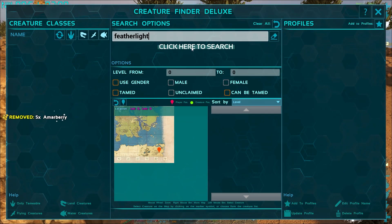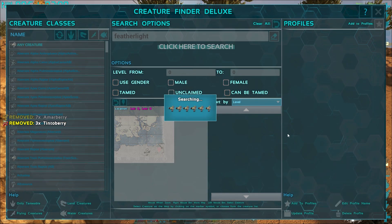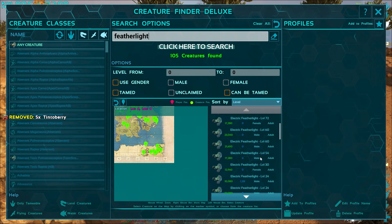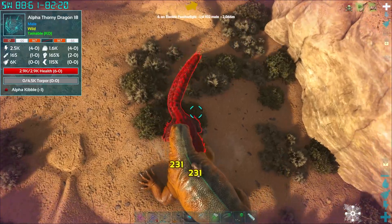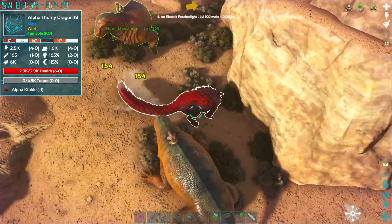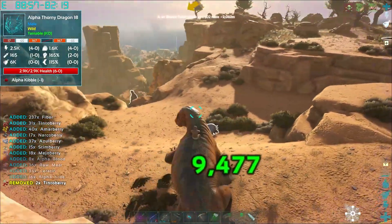Let's just search for featherlight again - we need an electric male. Electric male for the win! I'm not going down there with a demonic phony dragon. That thing will kill us. I mean, the hit detection on these moss chops is not great.